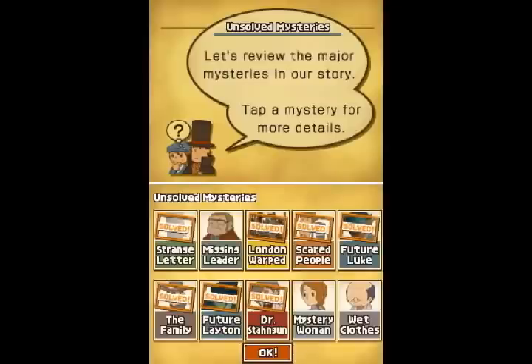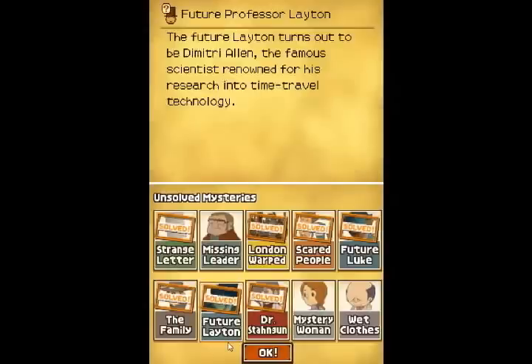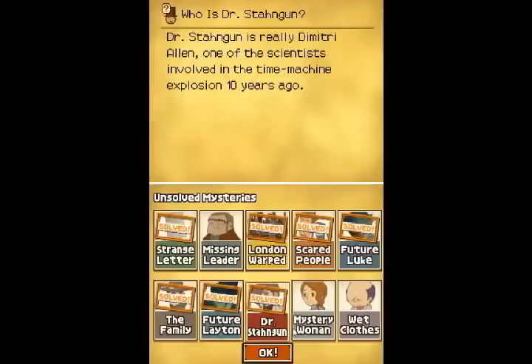So let's review some mysteries, shall we? The future Layton turns out to be Dimitri Allen, the famous scientist renowned for his research into time travel technology. Dr. Stun Gun is really Dimitri Allen, one of the scientists involved in the time machine explosion ten years ago. I'm running late with this video and I'm going to have to cut it here. So when we return, we will finish out this chapter. Until then, take care folks — see you next time.